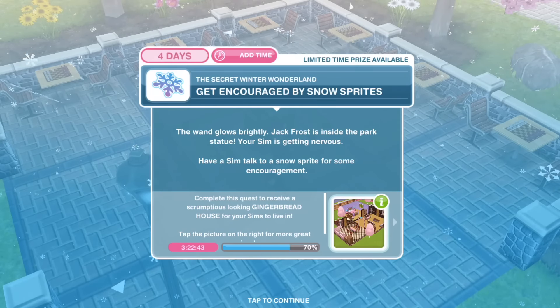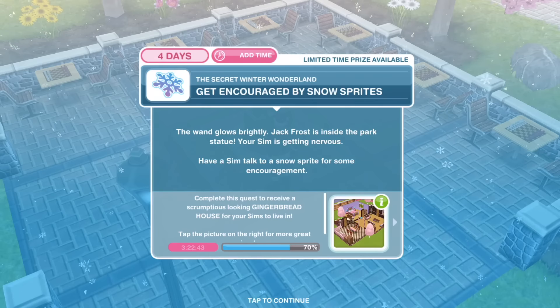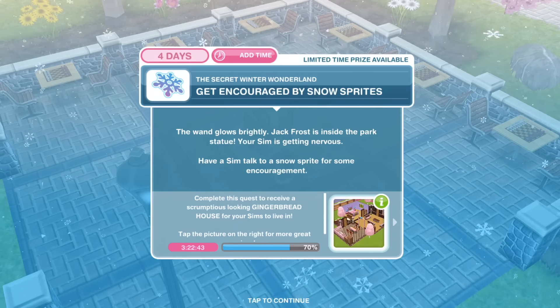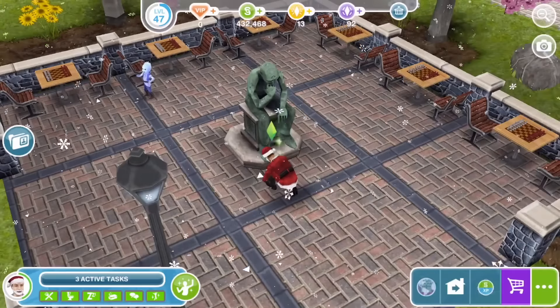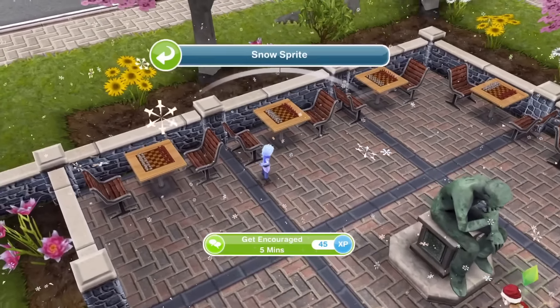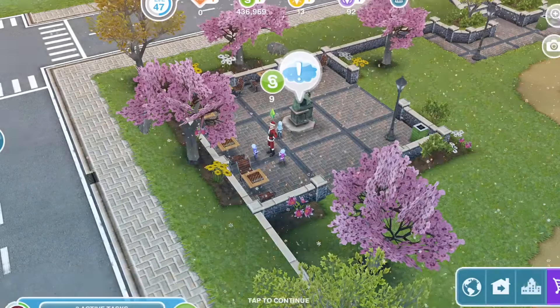Get encouraged by snowsprites. The wand glows brightly — Jack Frost is inside the park statue. Your Sim is getting nervous. Have a Sim talk to the snowsprite for some encouragement. Click on a snowsprite and get encouraged for five minutes. Our Sim has been encouraged by the snowsprites.